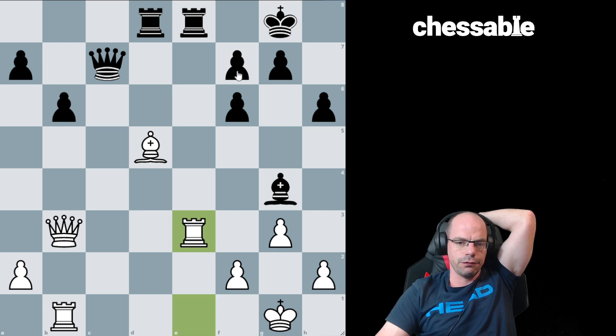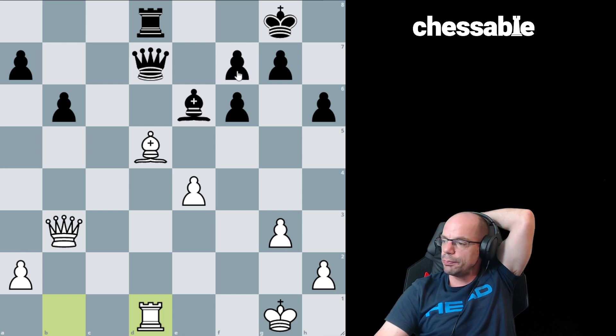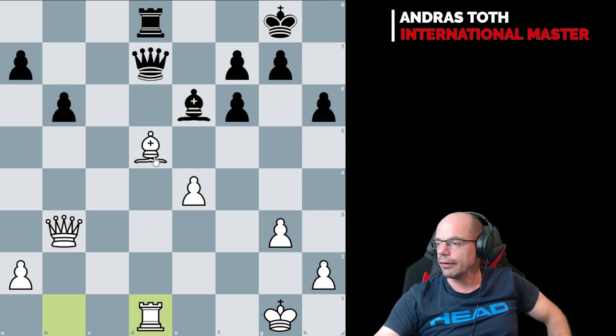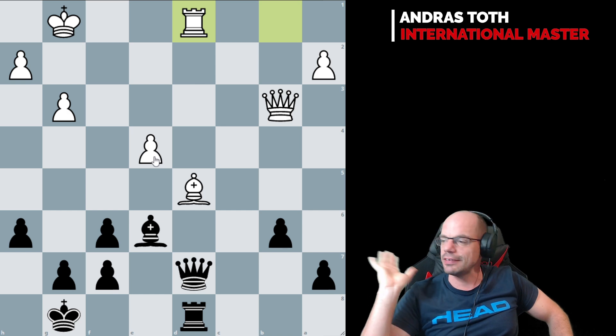9e3, Bb3, Rb3, take, take, take - and here comes an absolute shocker. We play Be6, Rd1. And at this point you can play whatever you want, because white can't get out of this pin ever. Can't move the bishop because this is hanging, can't move the rook because this is hanging. So from here on out, this is your ultimate 'let me play 5,000 moves before I decide how I kill you' moment.